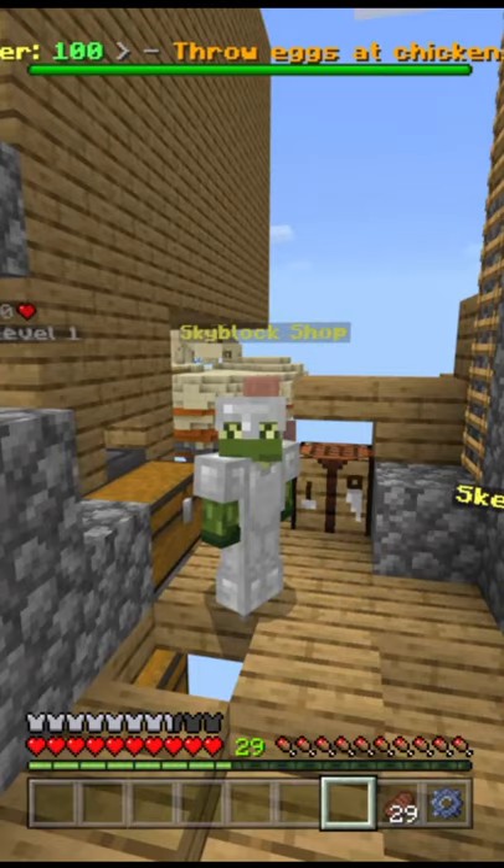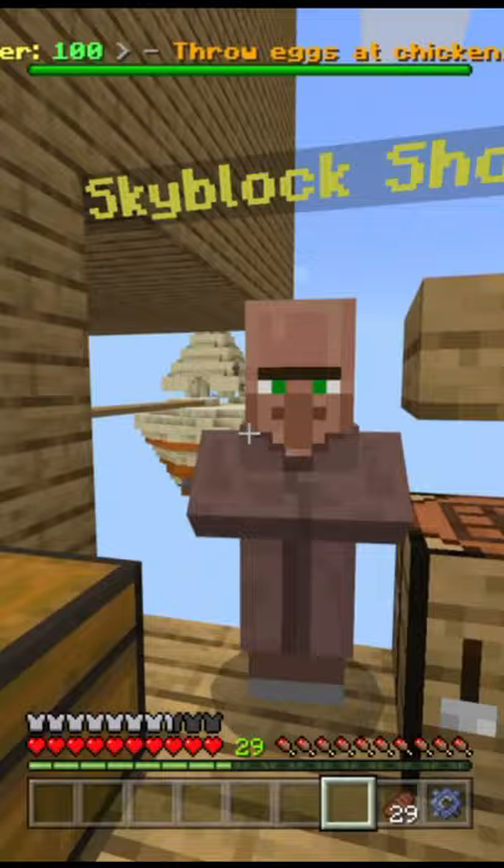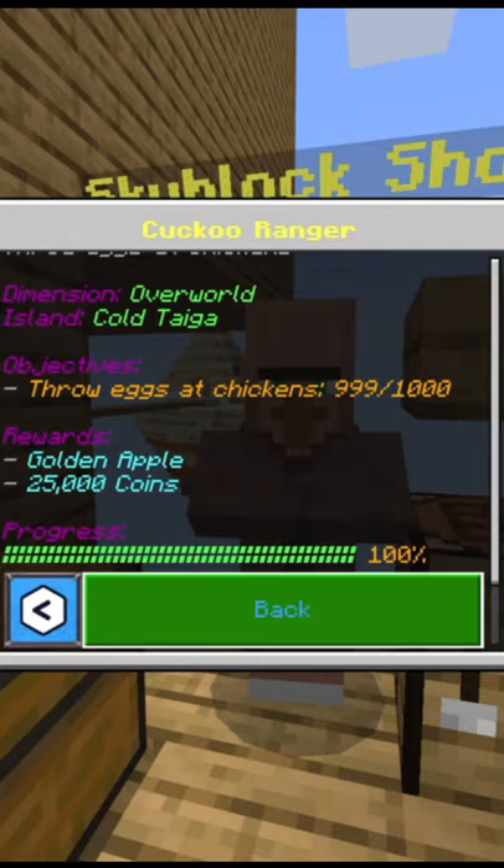If you guys have played CubeCraft Skyblock a little bit, you'll come across this quest called the Cuckoo Ranger, which is actually a pretty hard quest to do — or so you'd think. What you're going to be doing is throwing a thousand eggs at chickens. You'll get a gold napper and 25k, and here's an easy way to do it.